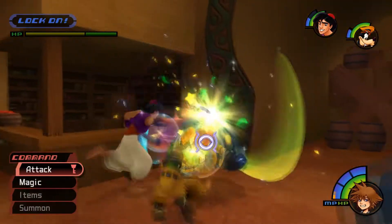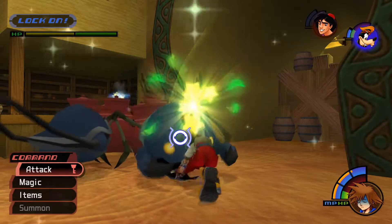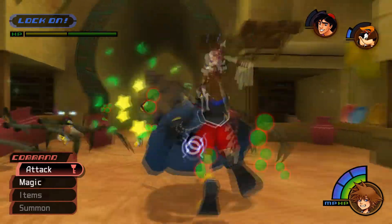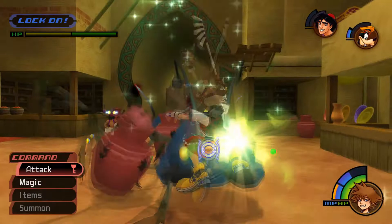Hello and welcome to the fifth part of this series where we cover the mechanics of bosses in the main game of Kingdom Hearts 1 Final Mix. If you missed a previous boss or would like to see a future boss you may be struggling with, there is a playlist of all these videos on my channel. Let's get into Pot Centipede now, the first boss for Agrabah.